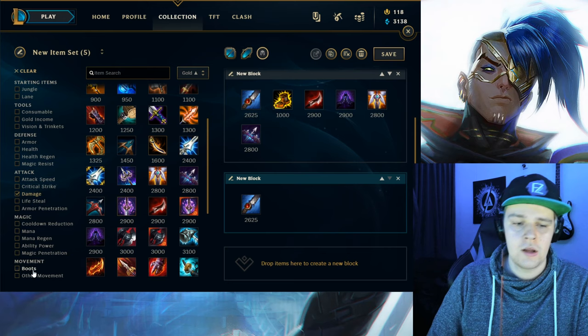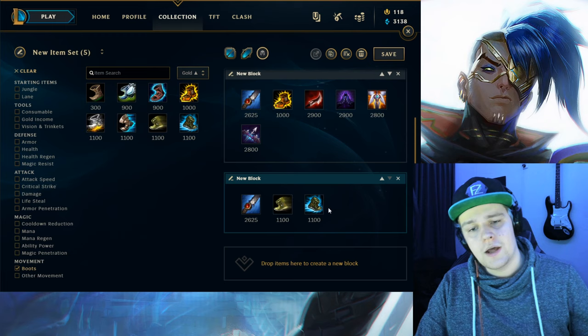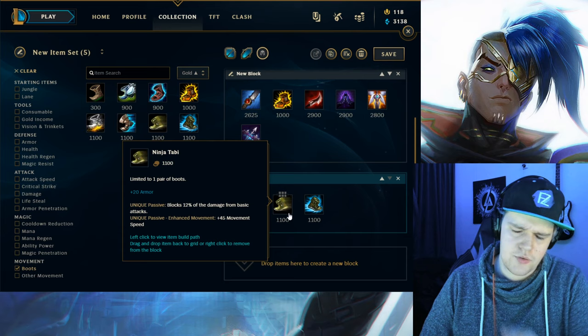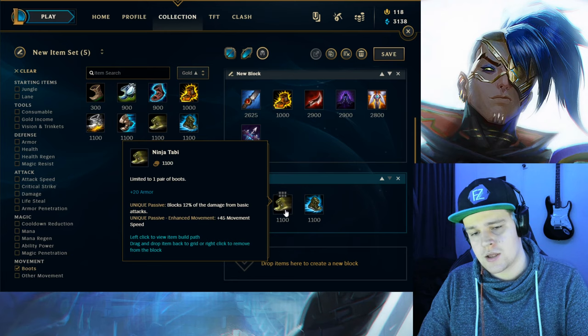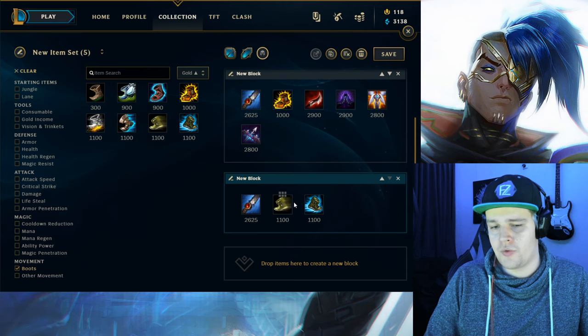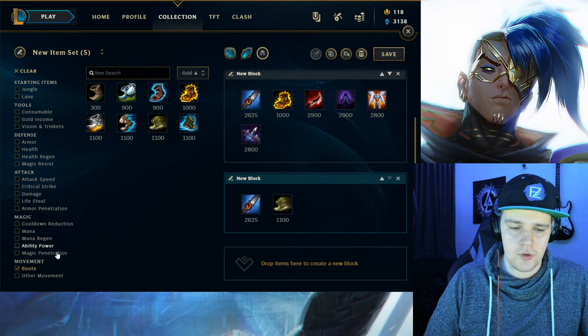Now let's go to red form Kayn — this has a little bit more variety to it. The boots you want on red form Kayn are going to be ninja tabis or mercs depending on the enemy team. If they have CC get mercs, if not then get ninja tabis for the extra tankiness. You can combine ninja tabis with the tenacity rune, and if they don't really have an absorbent amount of CC you can just go with that combination and you will still be fine.